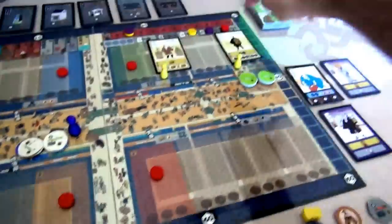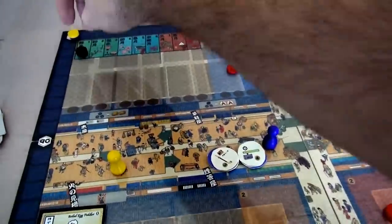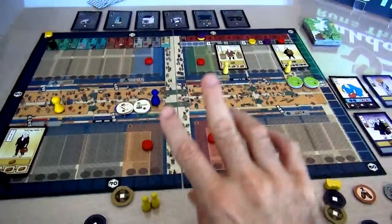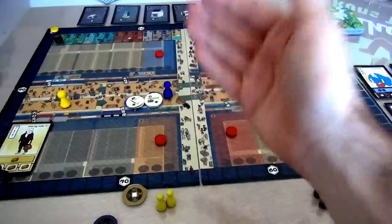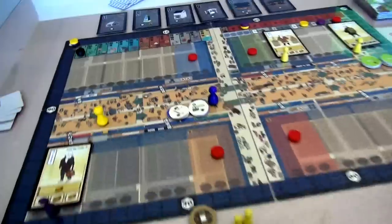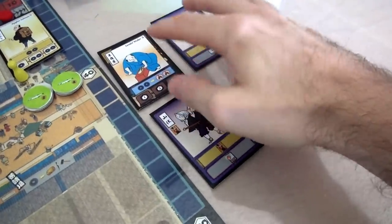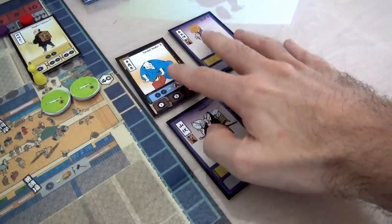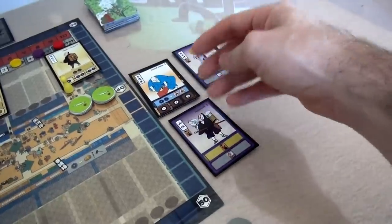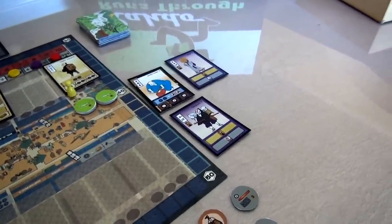That was Jen's turn - she didn't hire anybody, made some money, moved four spaces. That was the end of the first season. In a two-player game, before moving on to the second season, there is a dummy player - controlled by the first player on odd turns and the second player on even turns. This turn, the dummy player is controlled by me. All the dummy player does is take one of the available unhired people and install them somewhere on the board, representing other players doing this.